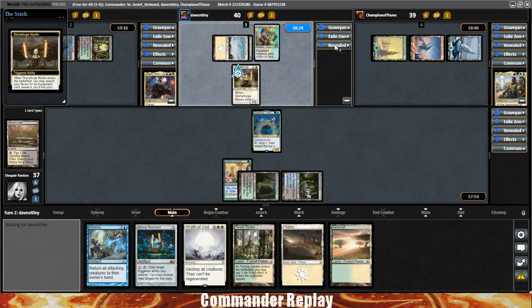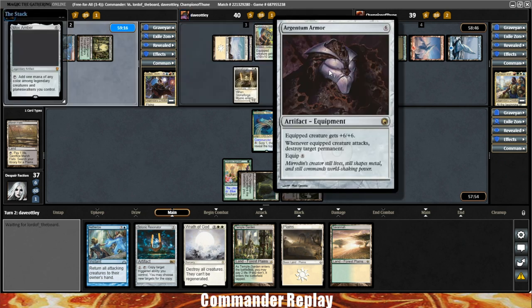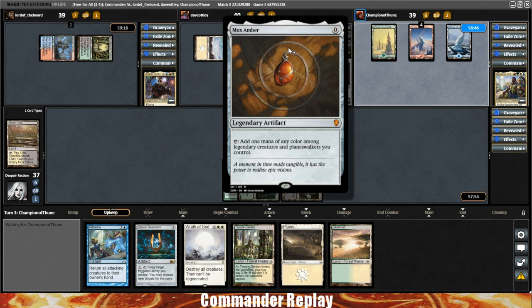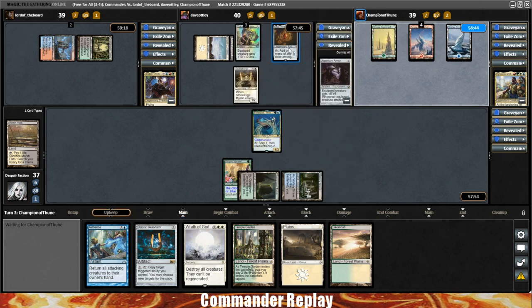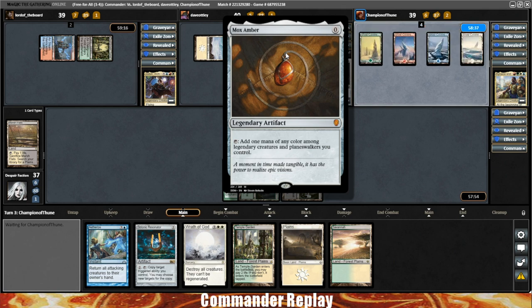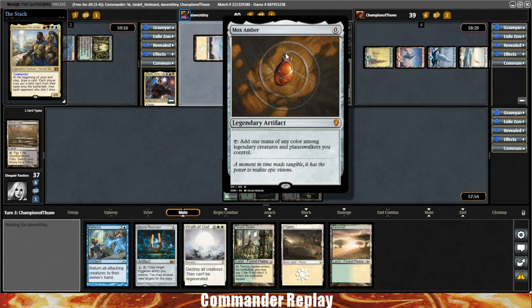Here comes Stoneforge Mystic — let's see what Dave's going for. With like 20-25 equipments to choose from, he goes straight for the Argentum Armor. And there's a Mox Amber — that one requires a Legendary creature, so not so helpful yet. When I was playing Kyrian Bruce that one's really good because your commander is two mana and super easy to get into play. With a four-mana commander, maybe not quite as good, but still a card to consider.